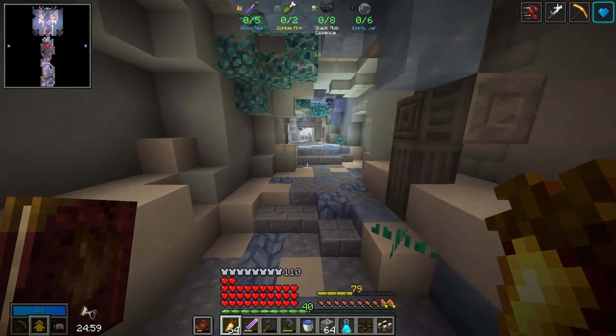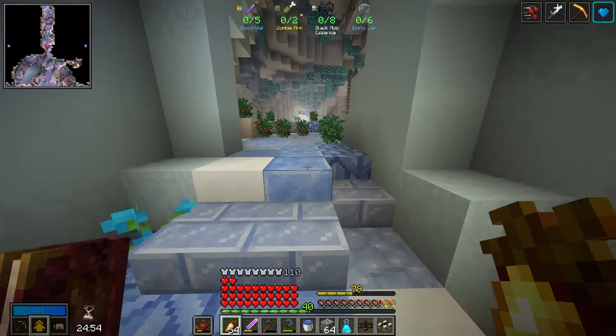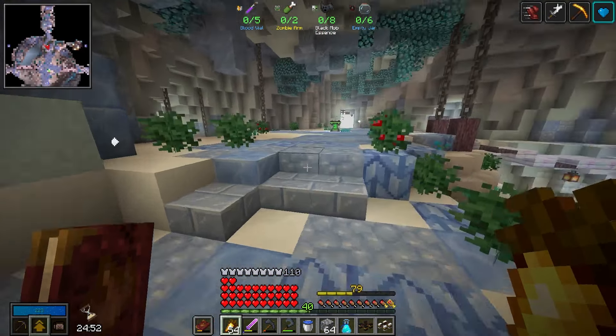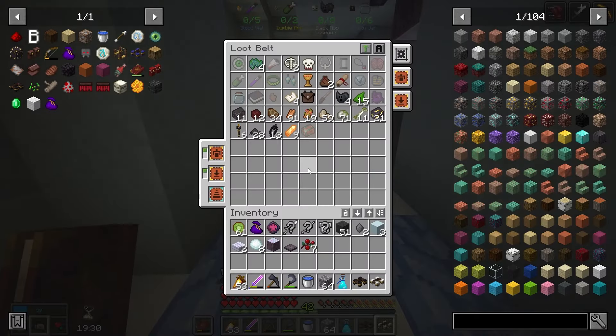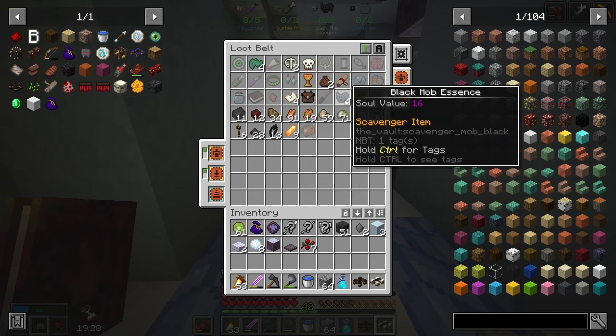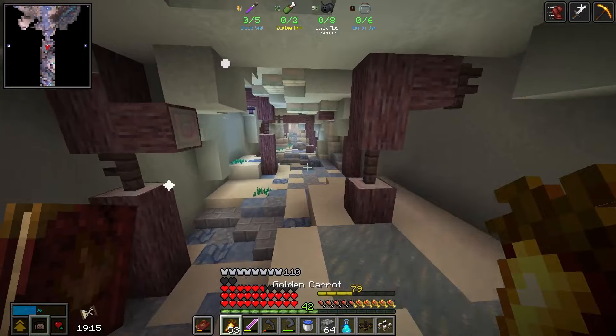We got another scavenger vault — not too crazy of items. I think the most difficult is just gonna be those empty jars, but that shouldn't be too much of a problem. Let's check the bag — I got four of the eight mob essence I need, and I got one of six jars. Let's keep moving.